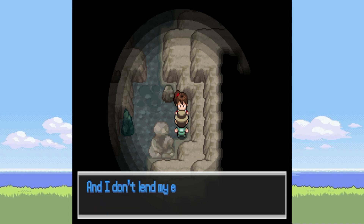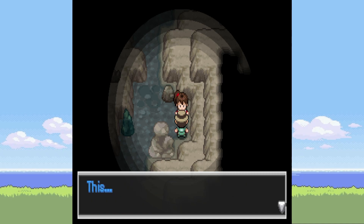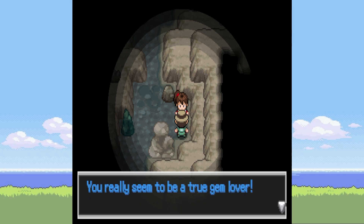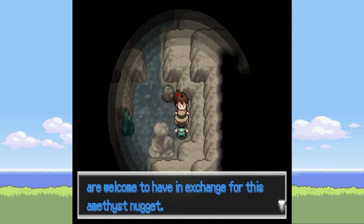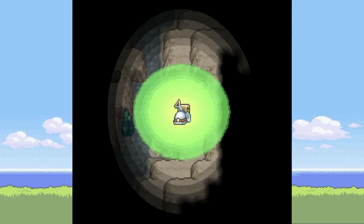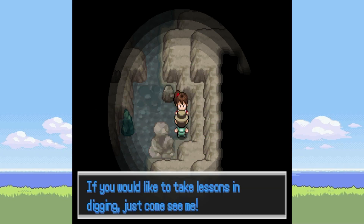This is the most gigantic Amethyst Nugget I've ever seen. You really seem to be a true gem lover. Here, I have some old equipment you're welcome to have in exchange for this Amethyst Nugget — not used it for a long time, but it's still in very good shape. I'm not going to lie, I'm pretty sure we could probably sell that nugget for a lot of money, buy our own equipment, and still have money left over. So it doesn't really make sense.